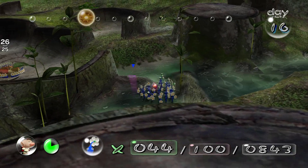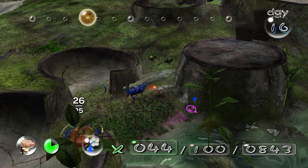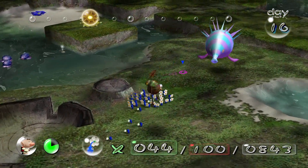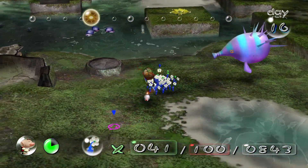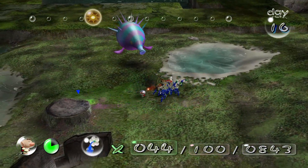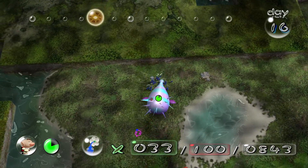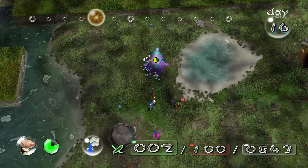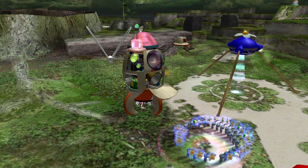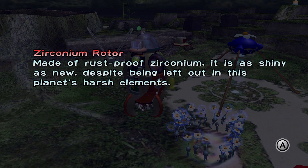I just realized there's another part up here that I still need to get, so I'll be doing that. Real quick, I just want to check. Just take him out, please. Although, with this puffy blowhog here... nice, they did it! That's awesome. I'm just going to take him out too. There we go - we got the zirconium rotor. The zirconium rotor, of course. Rust-proof zirconium.